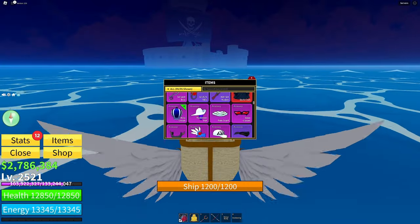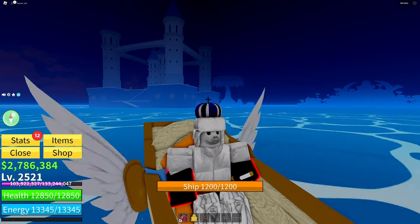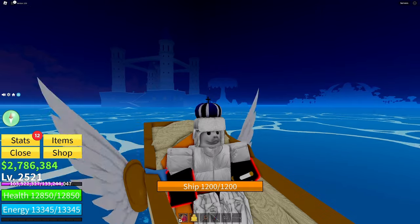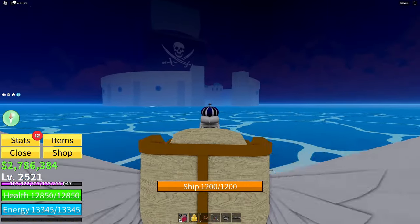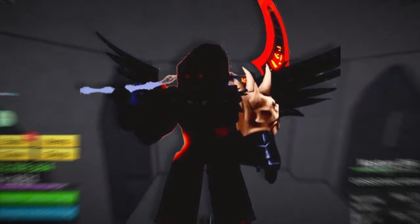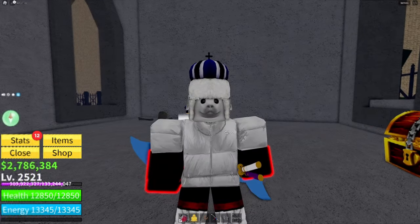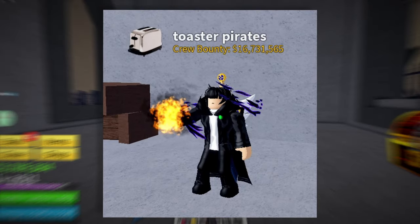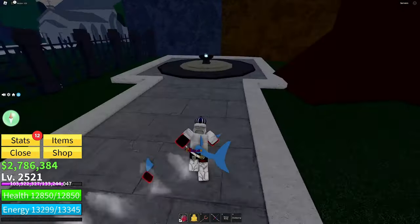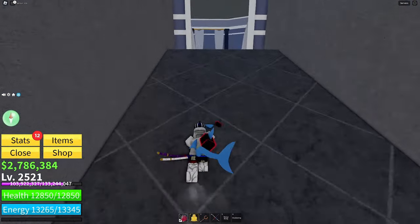We're gonna head back to the haunted castle for the next accessory: the holy crown. Its buffs are 5% more damage, 5% more defense, 5% higher energy regeneration, 500 energy, and 500 health. To get it, you'll have to kill the soul reaper raid boss. To spawn this boss, you'll have to spin the death king and get the hollow essence, which has a very low chance of being spun. Once you do get it, hold out the essence and the soul reaper will spawn across the island in a room.